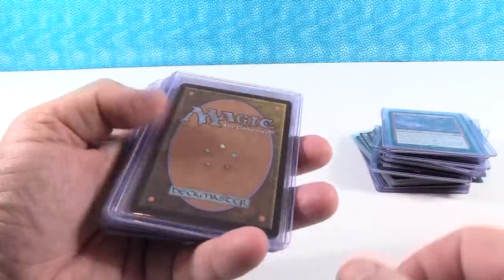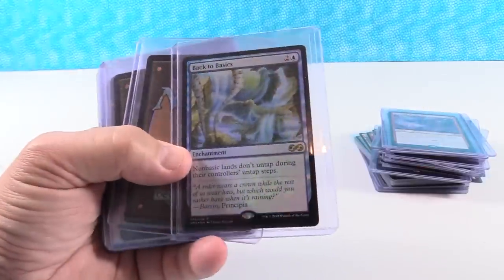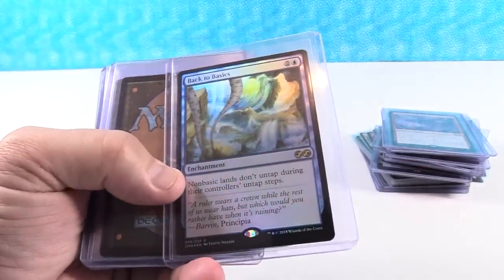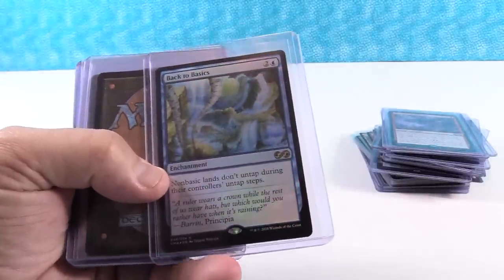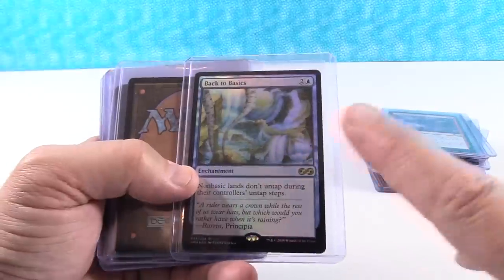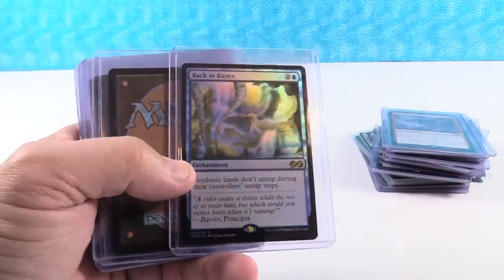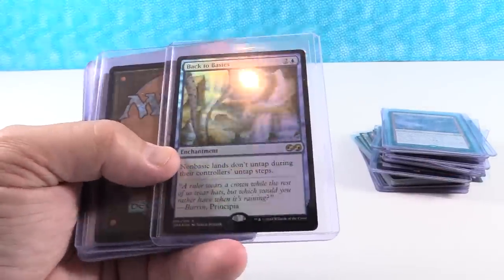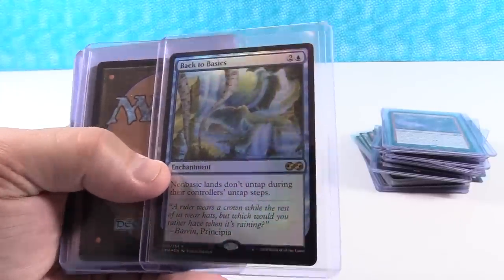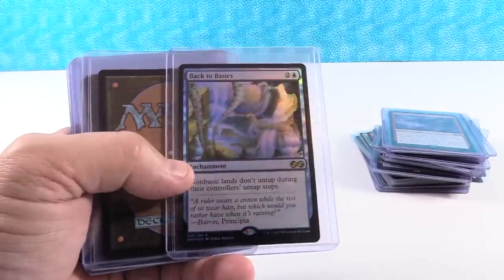Back to Basics — $15 for this card right now, with the foil version sitting at about $50-55. It's the first time ever available in foil. I think this one is going to double in price and be a $30 card.